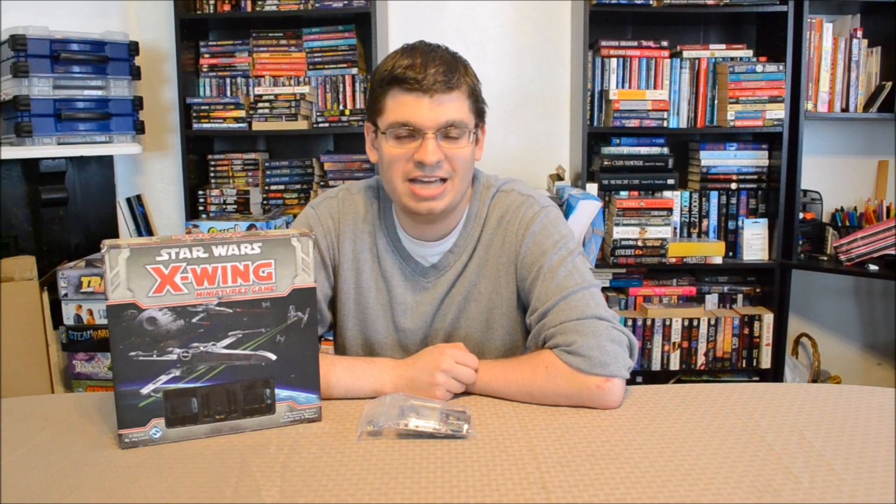Just glancing at the cards, I saw a shield strength of 2 and a hull value of 2. When you compare that to the Y-Wing, which has 8 points all around — I think it's like 5 hull and 3 shields, something like that. I don't have them memorized, but when you compare the values, the Y-Wing has 4 more hit points than the Z-95 Headhunter. And that makes a big difference when you're out on the battlefield.